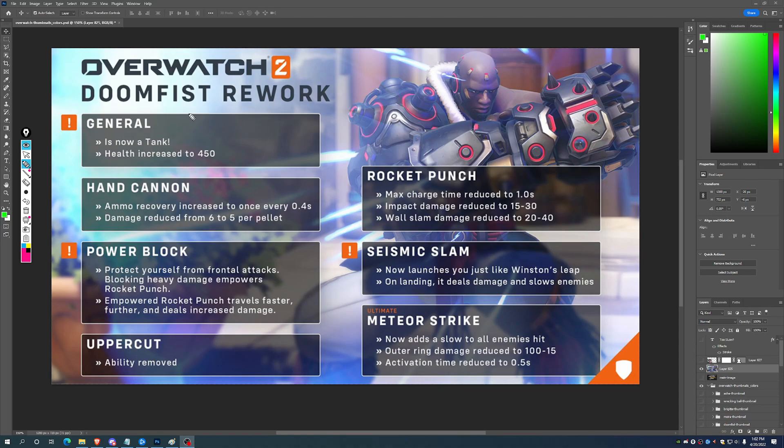Doomfist has been moved to the tank category. He's had his health upped by 200, so he's got that full 450. We're not seeing any talk of a hitbox adjustment, or him getting armor. One question we don't really know about: does he still have his old passive? His old passive — when he hits people with abilities, he gets overshield — that's not talked about anywhere.